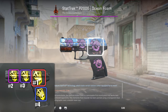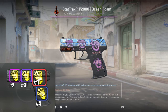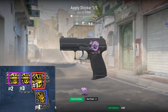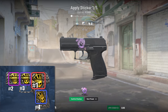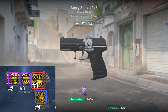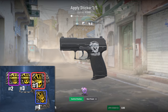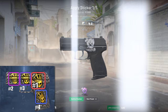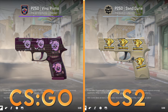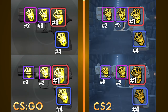Next up is the P2000. In CSGO, slot number 1 was noticeably bigger than the rest. In CS2, you can clearly see the stickers are the same size when scrolling through positions. The barrel slots appearing bigger is an illusion since they get cut off. This is inaccurately represented in the updated guide, which still shows slot number 1 as much bigger. The same exact thing is true for the P250 and the 5.7 — here are comparisons between old and new crafts for each, and the guides are clearly a bit off.